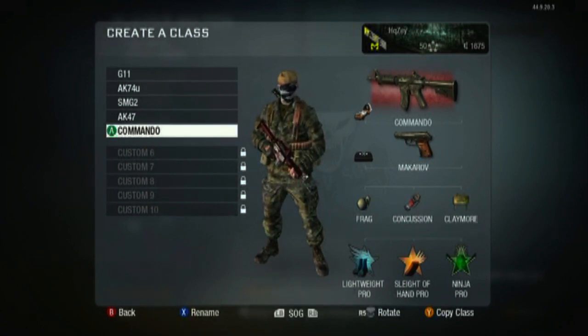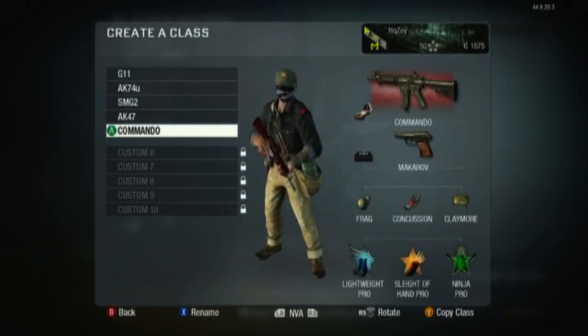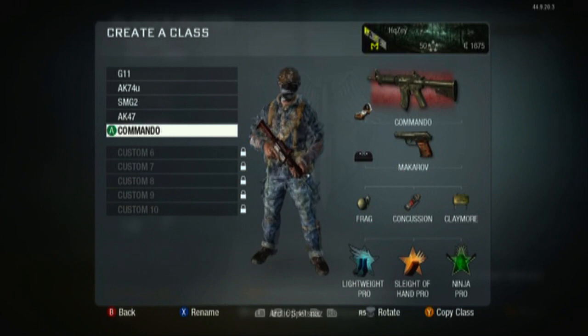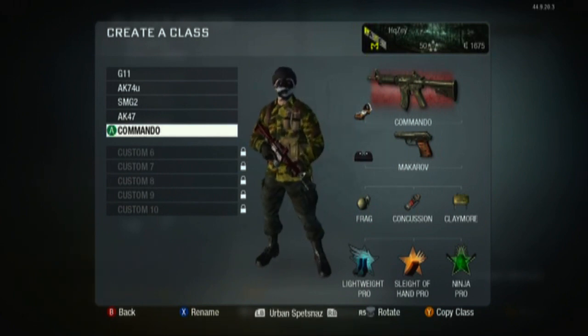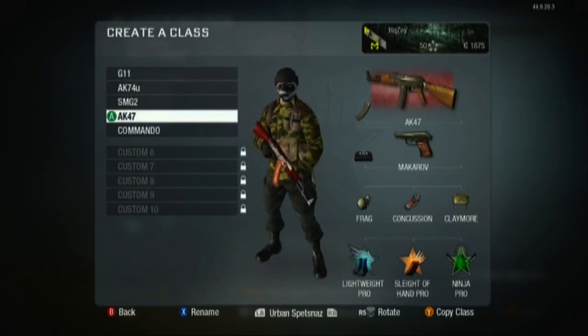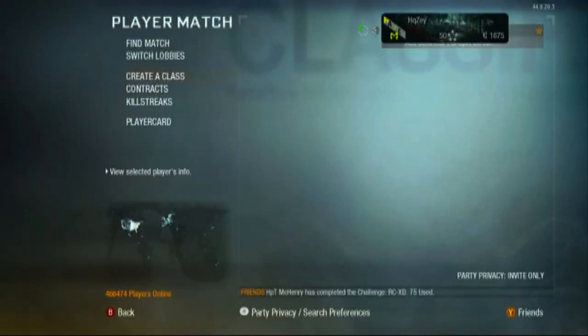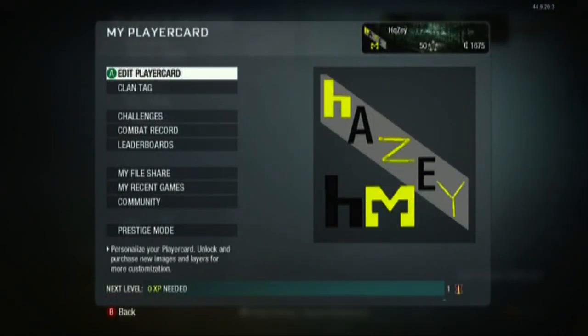Lastly, the Commando — I don't really use it that much. It's a good gun but I just like the AK and the G11 better. Same person, everything. The camo — I love Red Tiger. It just really looks good with my guy's face and every outfit. It just looks great.